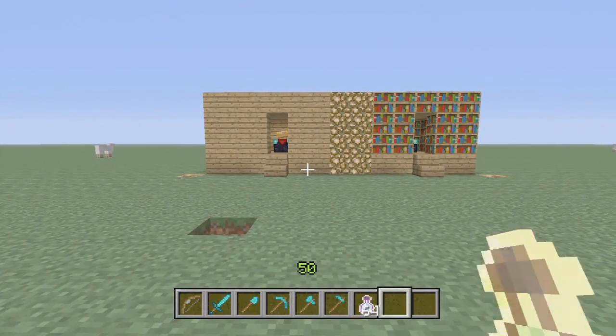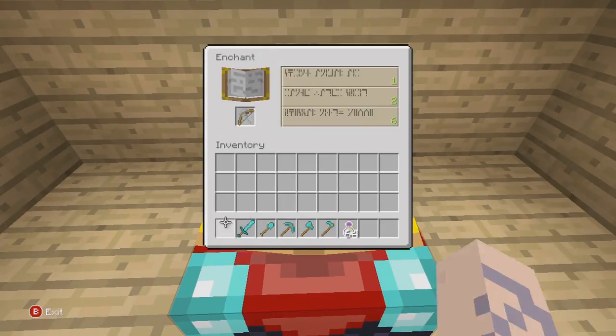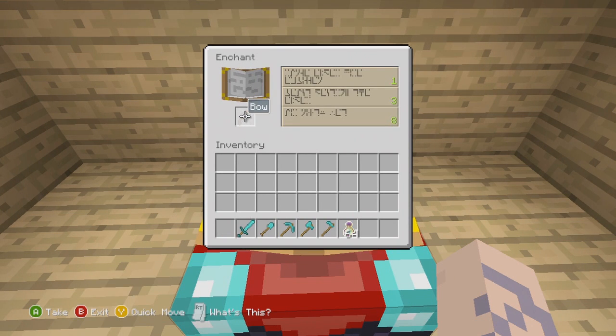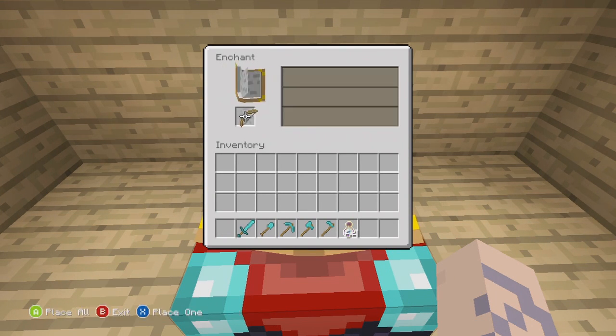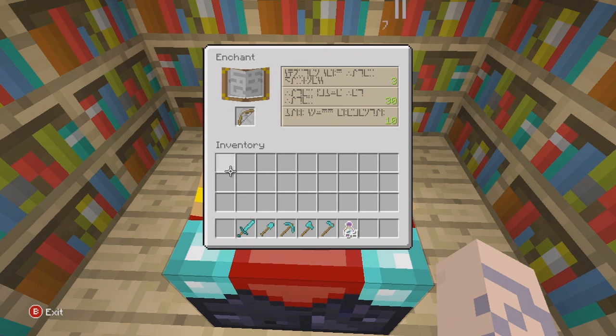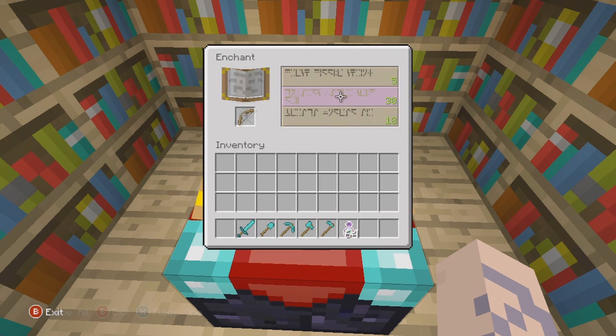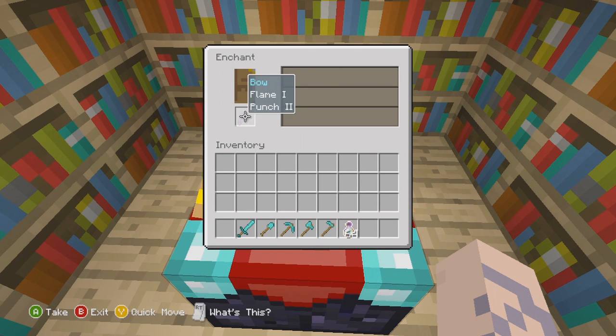Now that I'm level 50, you can see I'm back at the enchantment table without books and the level cap is still eight — so eight is the max without books. With books the max is 30. When you enchant your weapon at level 30, you click on the option that says 30, which takes away 30 experience points and gives you — for example — a bow with Flame 1 and Punch 2.